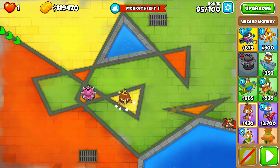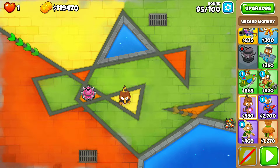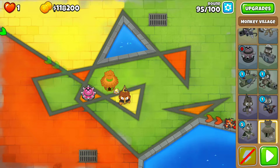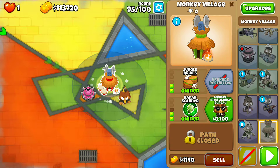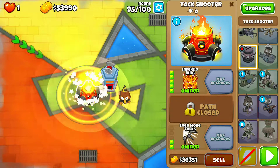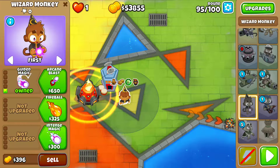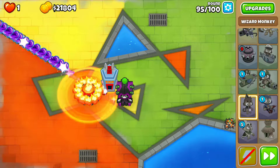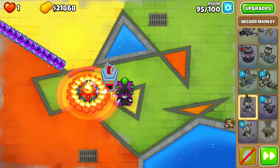We're going to put in an upgraded TAC, an upgraded Wizard, and an upgraded Monkey Village. Monkey Village goes to 2-3, TAC goes to 5-2, and the Wizard goes to 2-5, Prince of Darkness. And off you go — put it on quick speed.